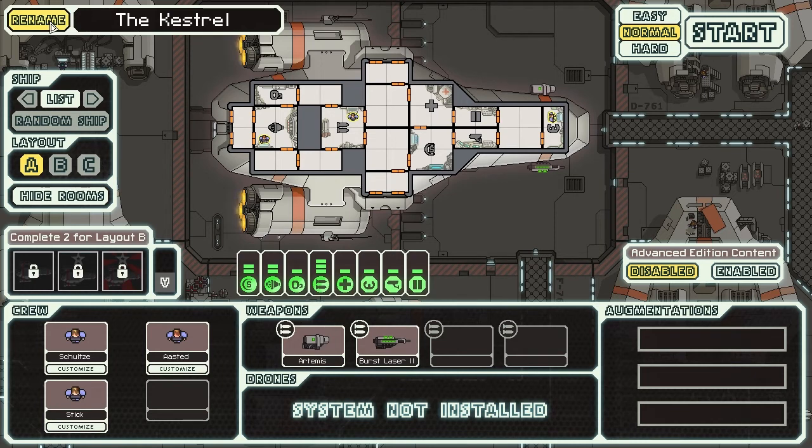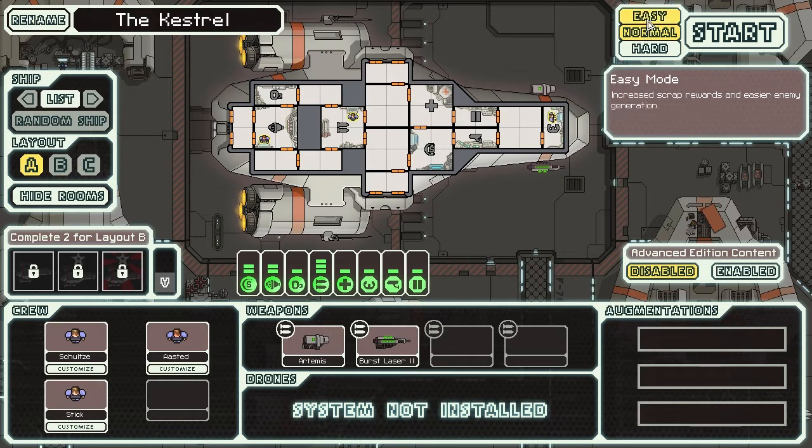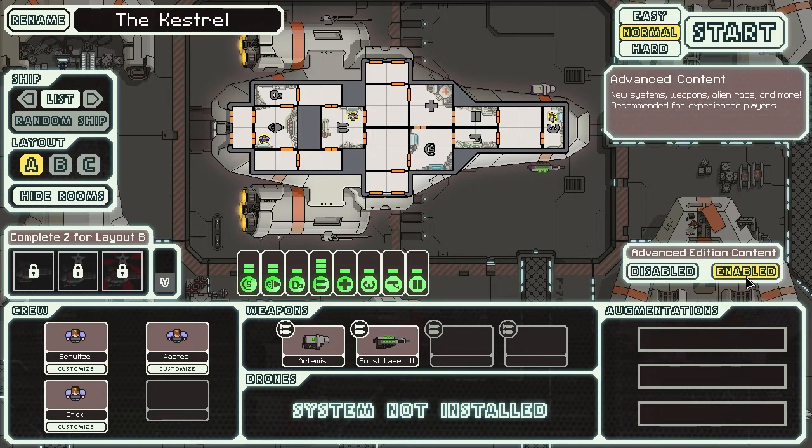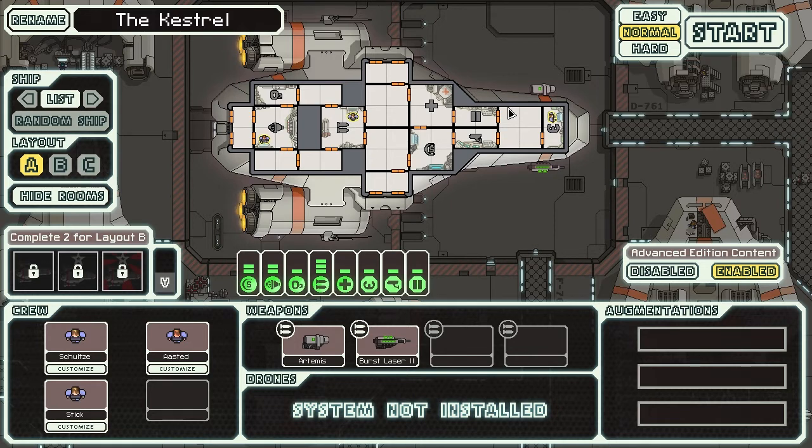We'll just keep it as the Kestrel - it's what I know, it's what I understand. I'm going to play on Normal because that makes sense. We'll keep everything as is. What is this? Enabled the Advanced Edition content - that's what we need. New systems, weapons, alien race and more, recommended for experienced players. I'm a little bit experienced, but I've not played FTL properly for like two years since it first came out in 2012. I'm going to be rusty, but hopefully it'll be an entertaining series. Anyway, we shall start.